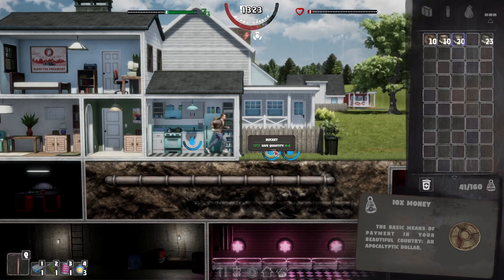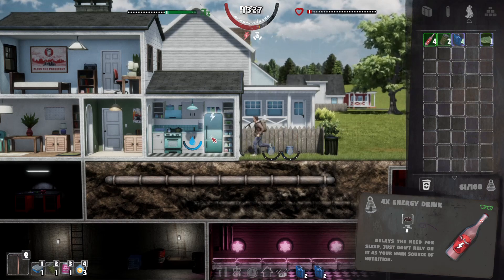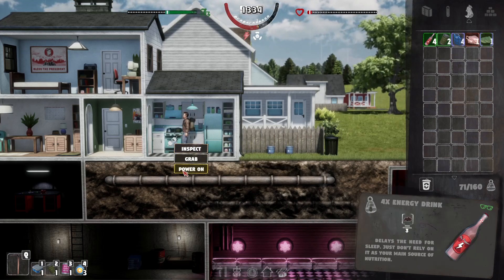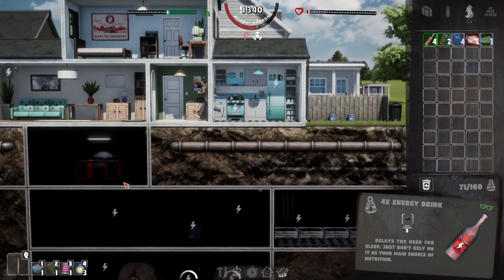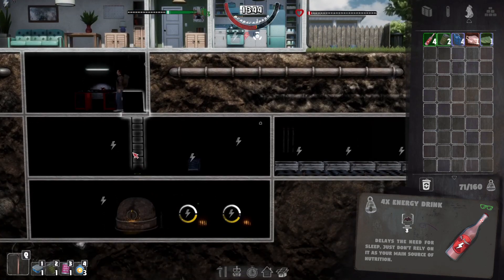Let's grab some of this water because I really want to grab that while it's raining. Then we'll come and cook up this food because it's going off. Power it back on - damn it. We do not have a lot of power. We kind of need a third one really. I've got to plan the base out.